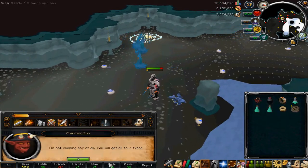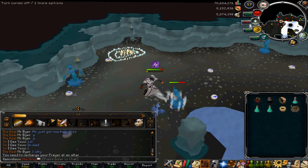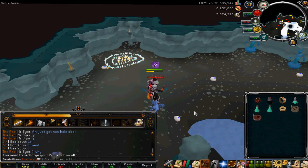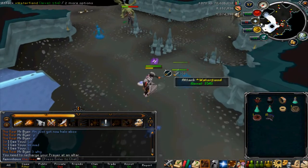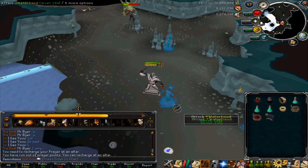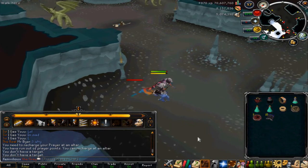I'll configure it to keep golds and greens, which is probably what you should do at high level Summoning. As you can see, it puts the crimson charm into your inventory, but you need an inventory space. This is a very good update for summoners, especially at lower levels, because most of the time spent training Summoning is collecting charms rather than killing — especially if you have high combat stats and kill things quickly.